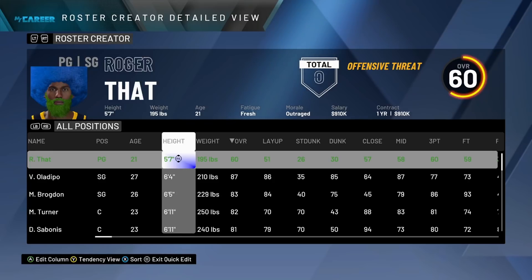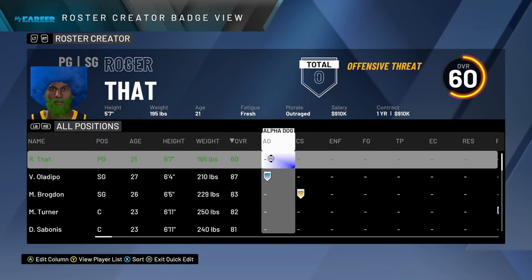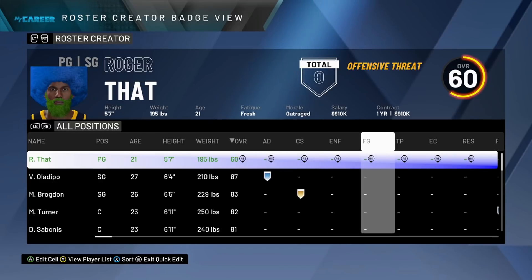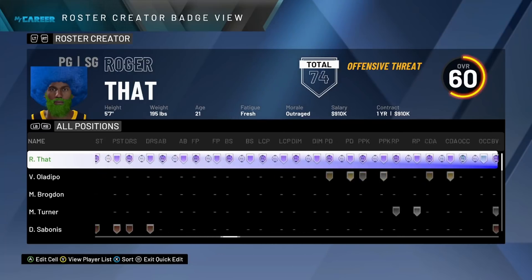Then you're going to want to click Y twice to go to badge view. Then scroll over to the first badge. You're going to want to hit A twice so it edits the entire row at once. Then you can use your right stick, hold it up, and it will instantly give you all Hall of Fame badges — every single badge.